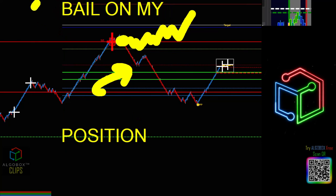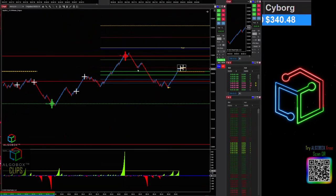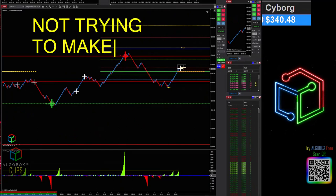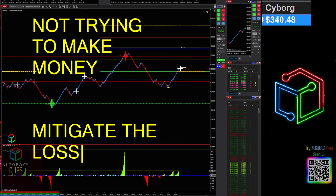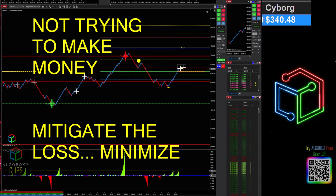When you feel like you need to bail on your position, number one thing: step one is NOT trying to make money. We are trying to mitigate the loss and minimize. I want to minimize the loss. I'm already expecting a loss - as soon as that comes down that far, I'm like nope, I'm getting a loss here. I am not trying to hold this back to my point of entry, which was sitting right here, actually a little deeper because I was adding to my position.